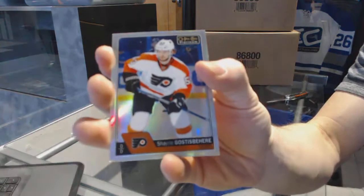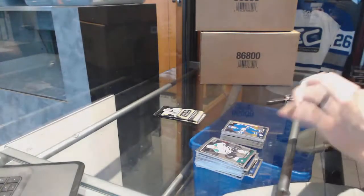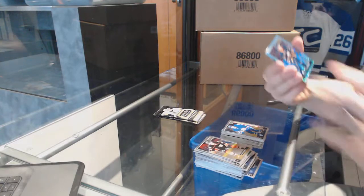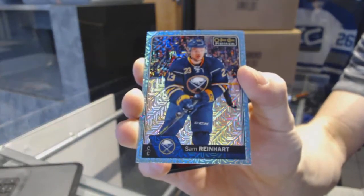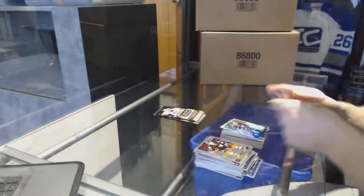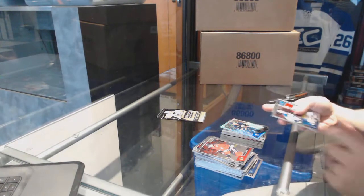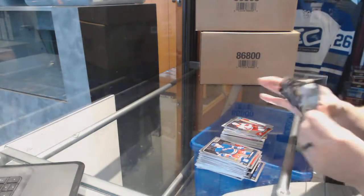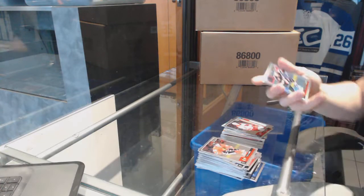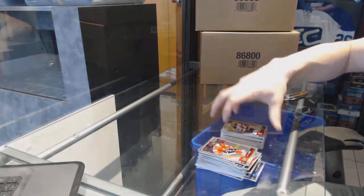And a marquee rookie of William Nylander. Rainbow Shane Gostisberg and a marquee rookie of Connor Brown. We've got an ice blue tracks of Sam Reinhardt. Retro Andre Kopitar and a marquee rookie Sebastian Ajo. And a rainbow of Jean Gabriel Pajot and a marquee rookie of Steve Santini.